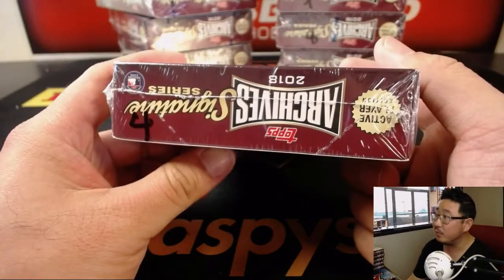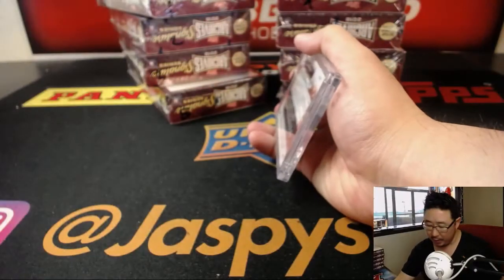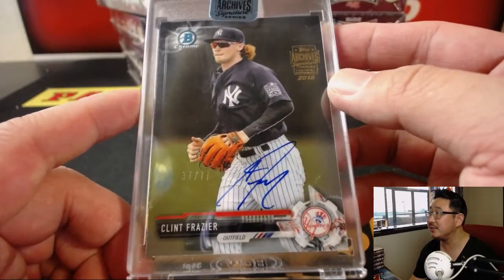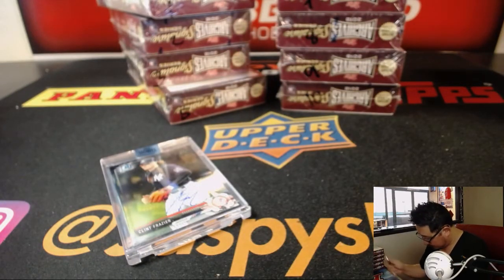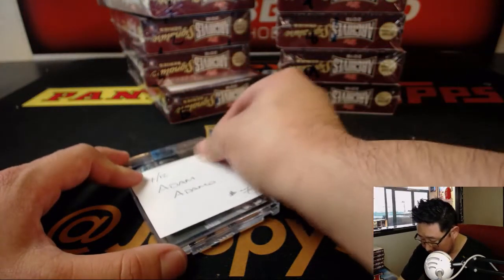So there it is — Adam with box 4. Good luck. Our first auto out of the box is, bam, Clint Frazier. Nice. I don't think we've seen a Clint Frazier yet — 37 out of 77. Nice start for Adam. Today is the 12th and this is break 7; break 8 is already in the store, ladies and gentlemen. Nice start with the Clint Frazier.